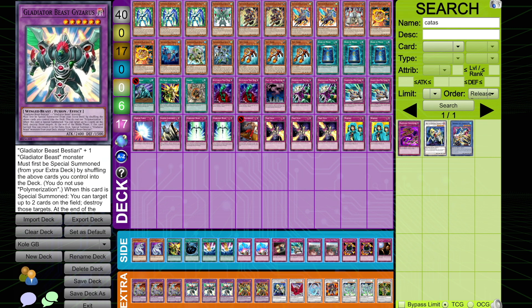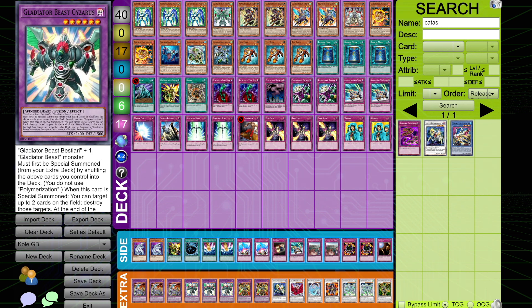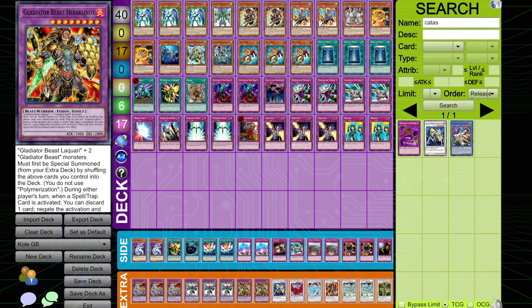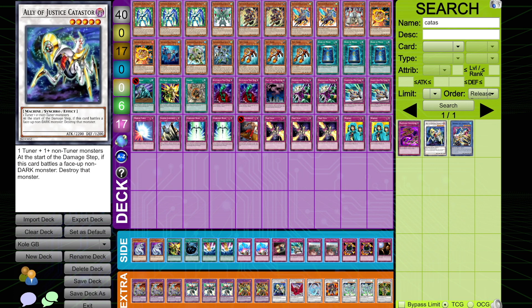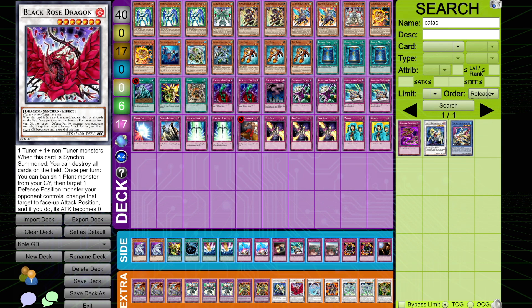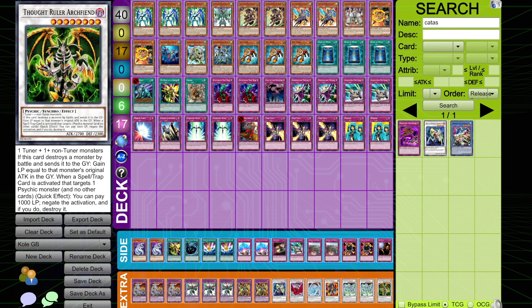Going into the extra deck, pretty standard. We have three Fortress Dragons, three Gyzaruses, and two Heraklinos — only cards we're really ever going to make, besides the two Stardust Dragons that can get summoned off of Starlight Road. But he does have Catastrer, Black Rose, Brionac, Goyo, and Thought Ruler in there just in case — you never know what might happen when you're playing Gladiator Beast.